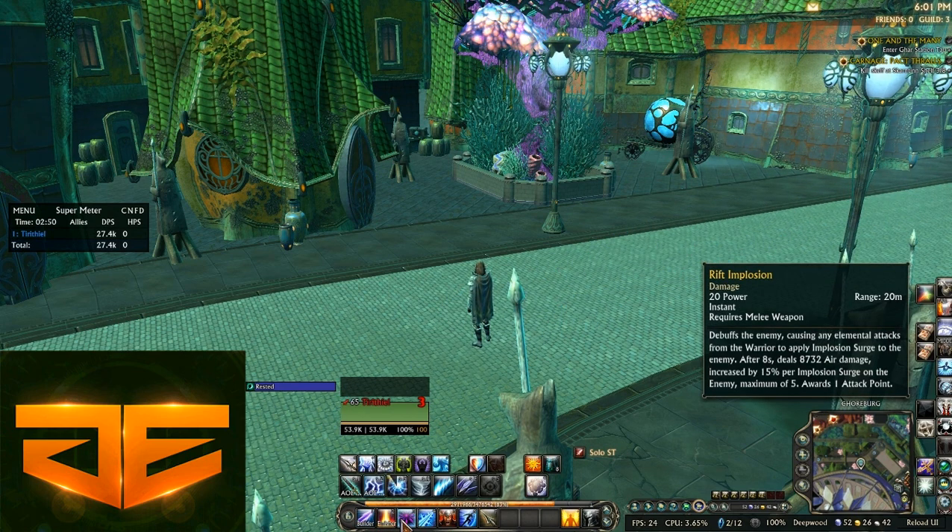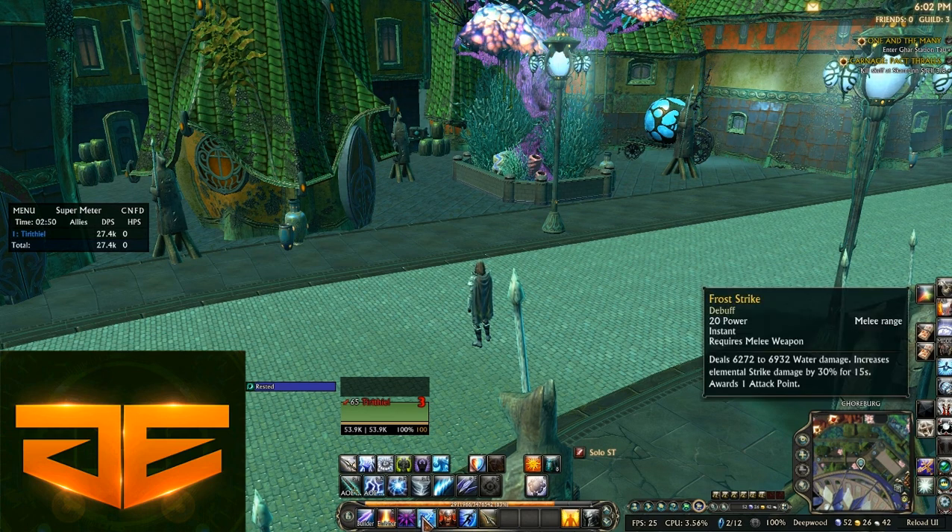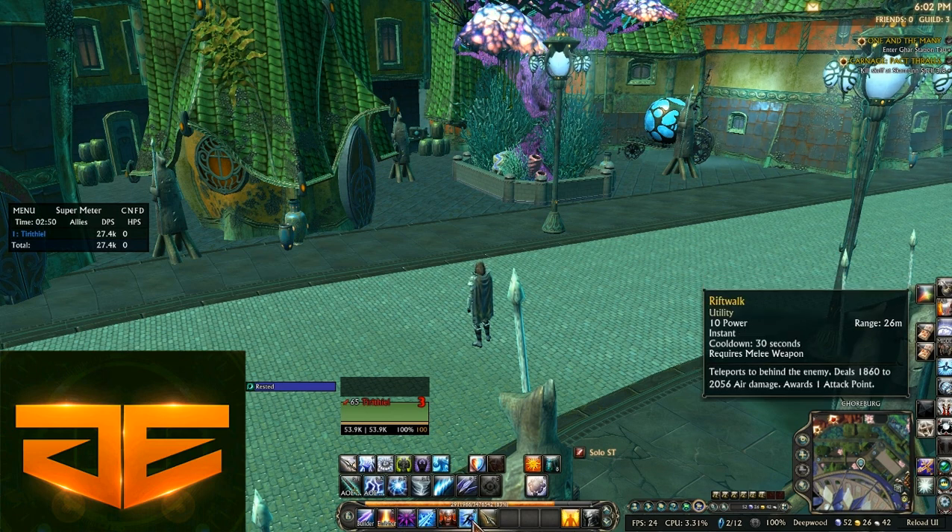On the main bar I have builder, finisher, and Rift Implosion. Rift Implosion is really good — the more you attack, the more damage it does. It debuffs the enemy and after eight seconds deals damage, increased by 15% per Implosion Surge on the enemy. Implosion Surges happen when the enemy is hit with elemental damage, stacking up to five. After eight seconds it hits pretty hard. This debuff can be on all enemies at once, so if you dot them all with Rift Implosion and then start your AoE, five Rift Implosions chain-fire and bring health down very quickly.